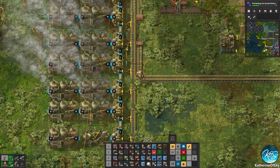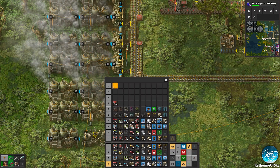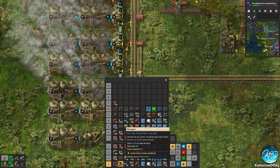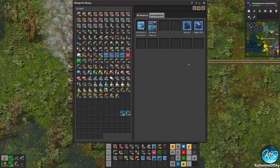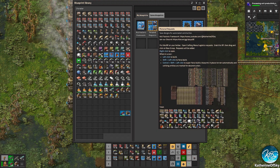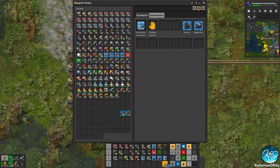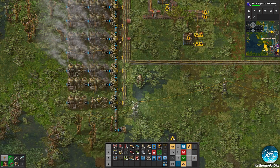The first thing we need to do is have a good blueprint for this. The second thing is we're going to put it on our hotbar. The easiest thing to do if you don't want to mess up your hotbars is just click an empty one there, and then we're going to go into our blueprint book. This needs to go on our hotbar because of how the menuing works in Factorio.